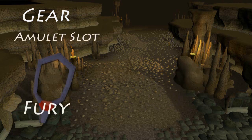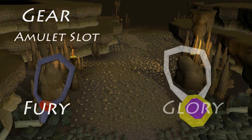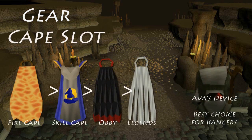For the amulet slot, the Amulet of Fury is the best option because of the overall bonus, and you can always use the Amulet of Glory as a cheaper option. For the cape slot, the best one for melee is the Fire Cape because of the overall bonus, and in free-for-all teams every little advantage can make the difference. If you don't want to risk that much, you can always bring a skill cape, an obsidian cape, or even a legends cape. For rangers, the best item in the cape slot is obviously the Ava's Attractor.